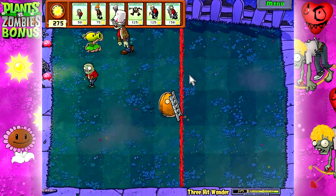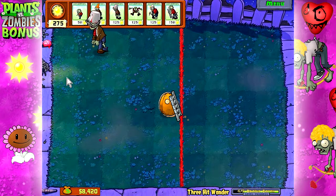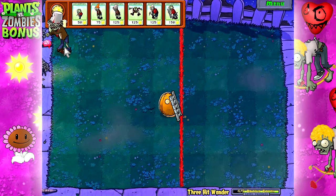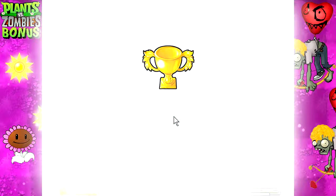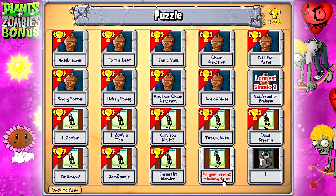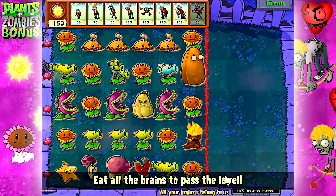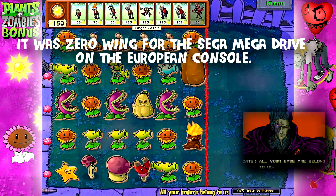There's a button that says Survival on the main screen — not sure what that is. Depending on what's in there, we'll find out. Alright, that's one more and the top is secure. This is so much more relaxed than playing as the plants — playing as the plants is just terrifying.